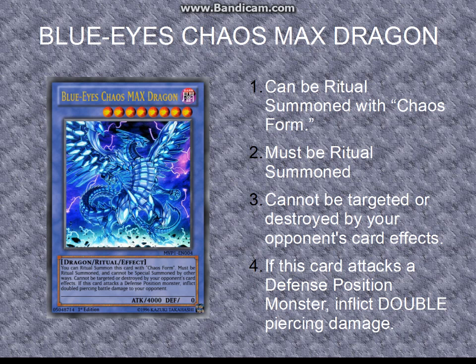The last effect: if this card attacks a defense position monster, it inflicts double piercing damage. On top of having 4,000 attack, if it attacks a defense position monster — I've done this before and it's been hilarious — somebody puts down a monster with zero defense points, you open your first turn, get Chaos Max Dragon out, attack it, and instead of 4,000 damage it does 8,000 damage. Game over, OTK right there. I find this card combines really well with Swords of Concealing Light, so you can flip their cards face-down and take advantage of this effect.